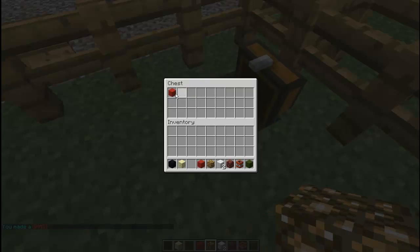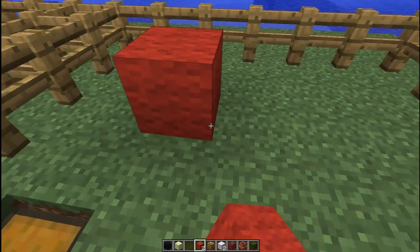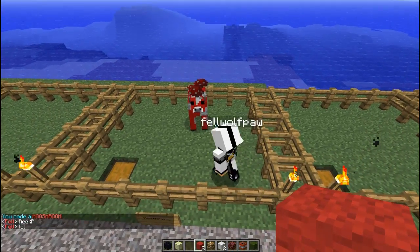Then we have the mooshroom, which is created the exact same way as the cow but with orange wool. You create it just like that and it will create a mooshroom.